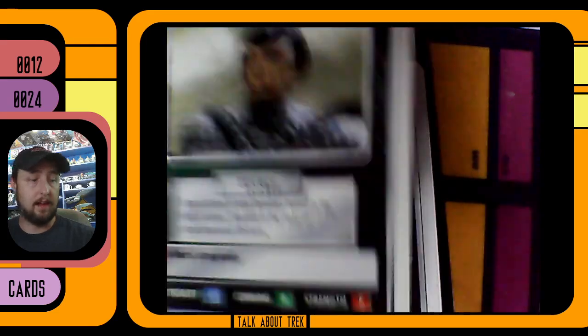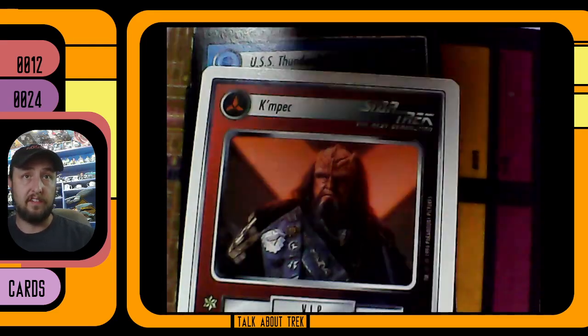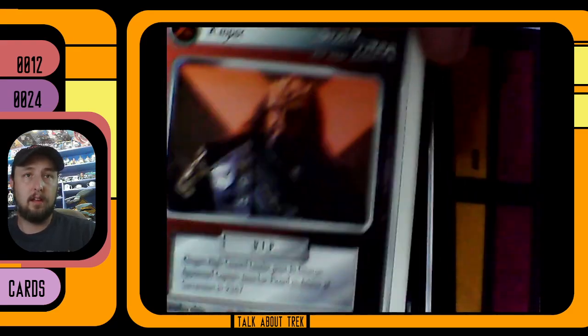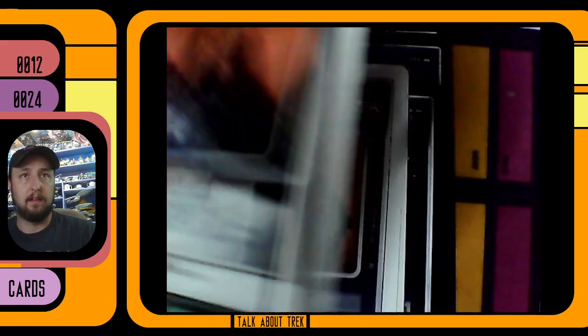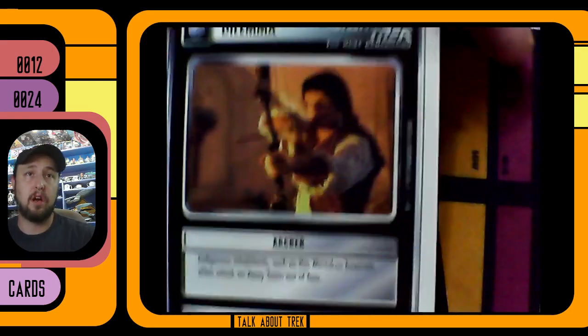Taras, a science officer. Tall, your security officer. And we got Kempec — he was the Klingon High Council leader, and then he was poisoned.